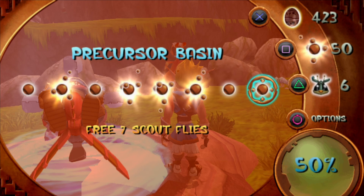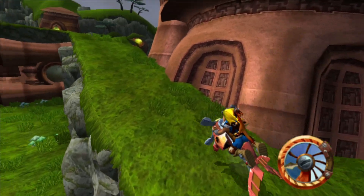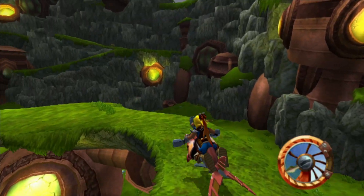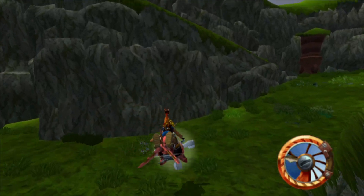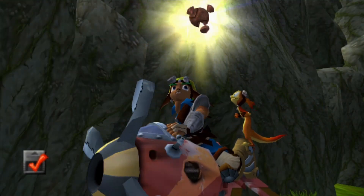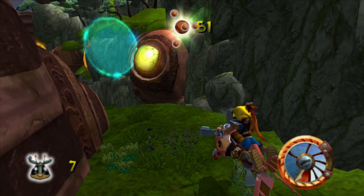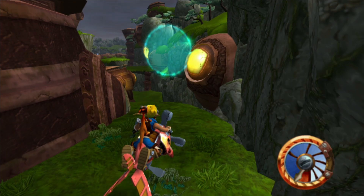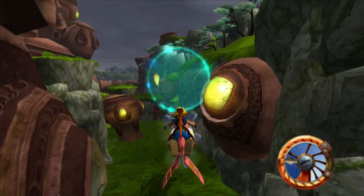Blue precursor rings — so there are blue ones and we need to find those, and scout flies too. I have a feeling it was in a very difficult spot and it was a pain in the arse. Yes, it's up here — this is the blue rings. We're still looking for one more scout fly. Oh there he is! I didn't check this corner — my bad team. Okay, this is the blue ring trial. I know I'm not going to make it on the first one; this is a little bit harder than the other one. But we're going to go for it.